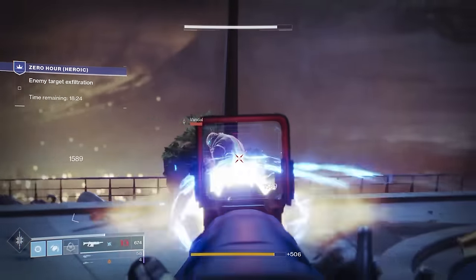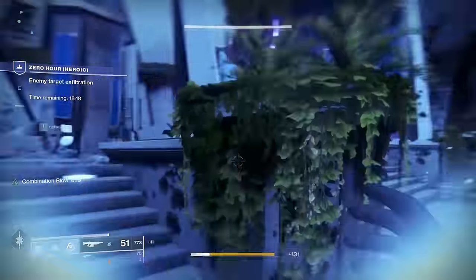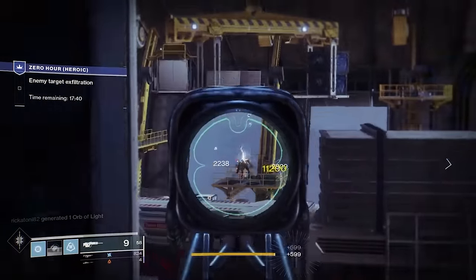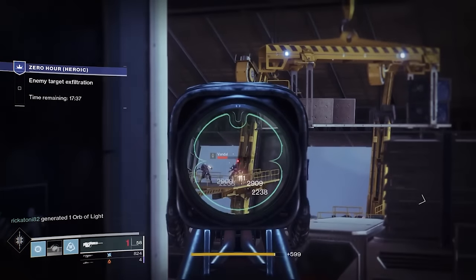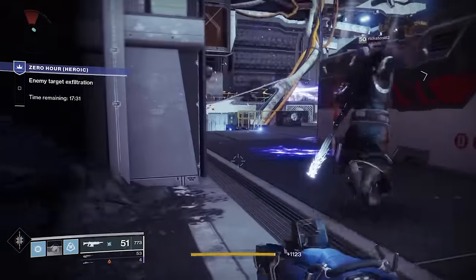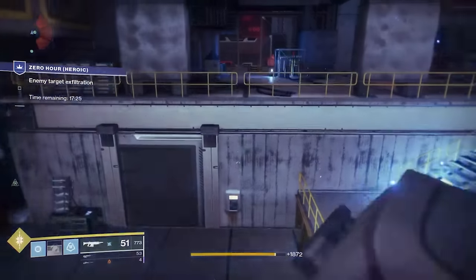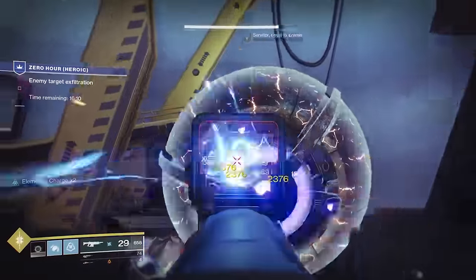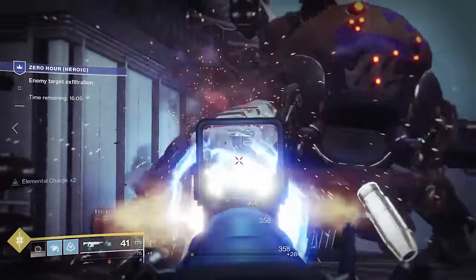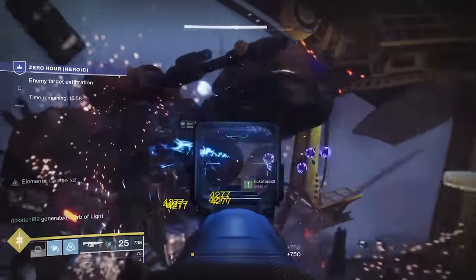Once you're through the second room, you'll get to a third room that's a little more interesting. There is going to be a Fallen Walker and some other things — there are a lot of snipers in this section, so we had someone concentrate on them. There are also void and solar shanks and servitors. You'll want to divide up amongst yourselves or switch out weapons. For the Fallen Walker, take out its kneecaps and it'll open up the core for extra damage.